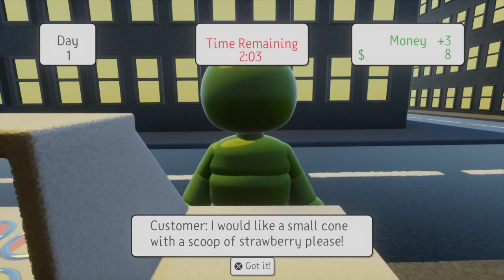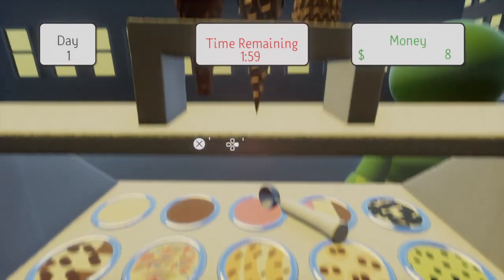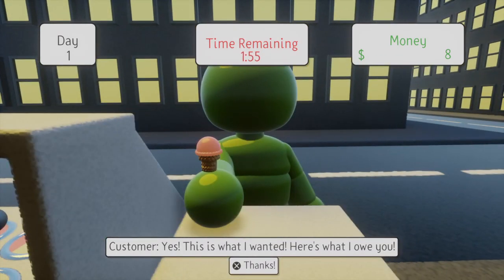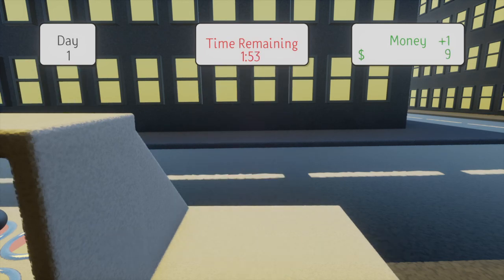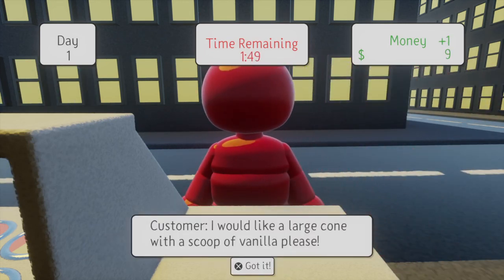I would like a small cone with a scoop of strawberry. Here's strawberry and small cone. Yes, this is what I wanted. Like I said in the instructions, I purposefully made it so that you can't tell what the flavors are — you have to figure out by looking at them. It's kind of to simulate what it's like being the first day on a new job, not knowing how everything works. And if you mess things up, the customers get mad.